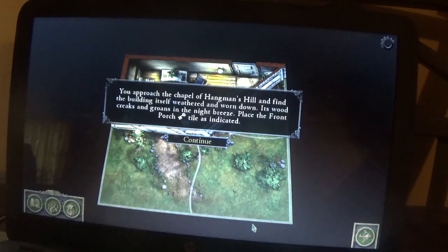You approach the chapel of Hangman's Hill and find the building itself weathered and worn down. Its wood creaks and groans in the night breeze. Place the front porch tile as indicated.